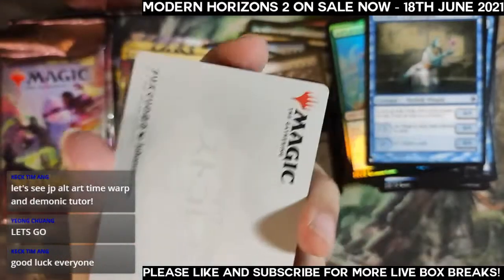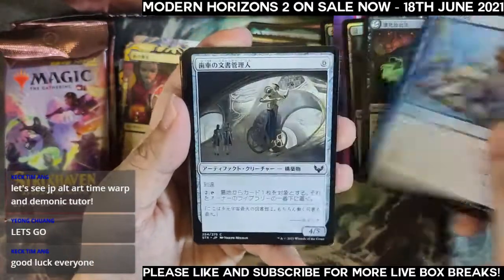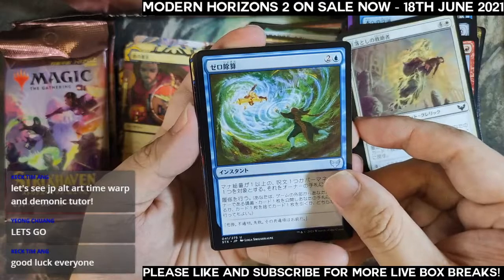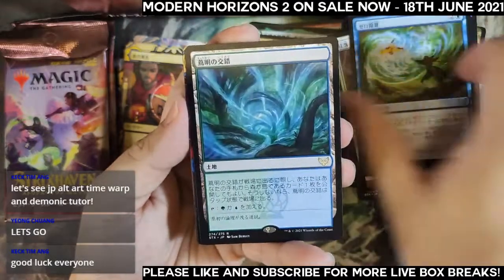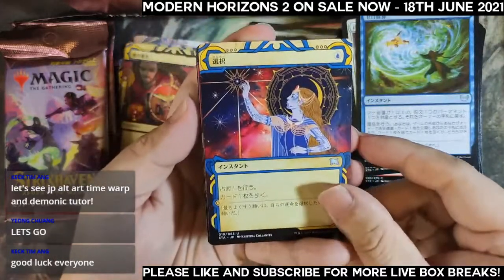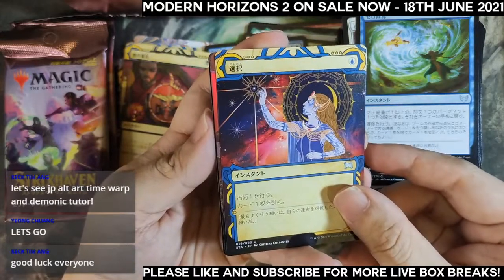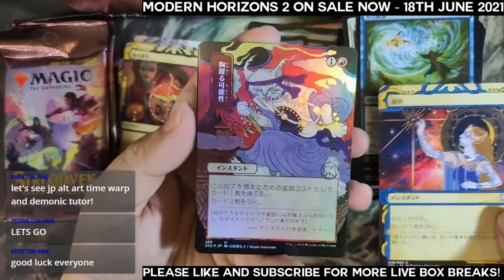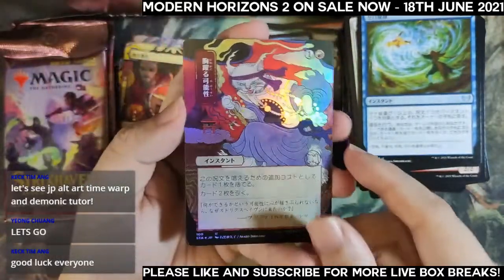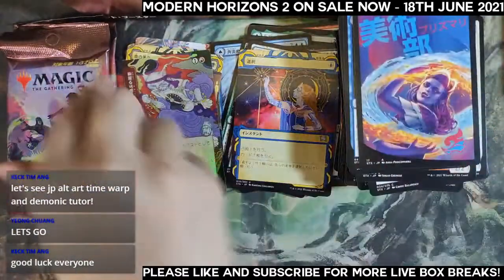Pack eight — no Time Warp, no Demonic Tutor unfortunately. One, two, three, four, five, six — Divide by Zero in the wild card slot. This is our first land — the blue-green snarl. The archive looks like a global art Opt. And our foil — yes! Japanese alternate art foil — which one is this? Uro of Possibility in the foil slot! That's our first Japanese alternate art foil mystical archive. Last two packs.